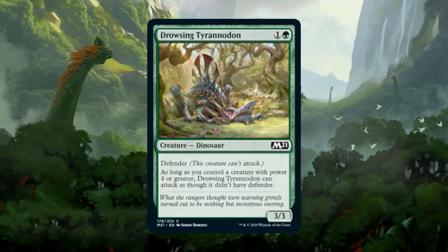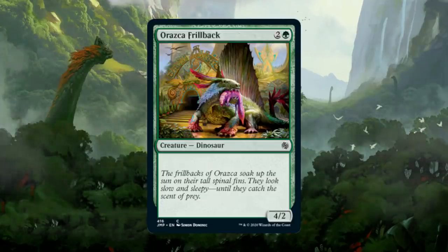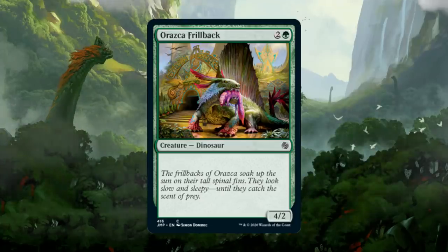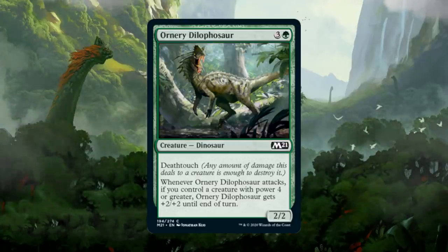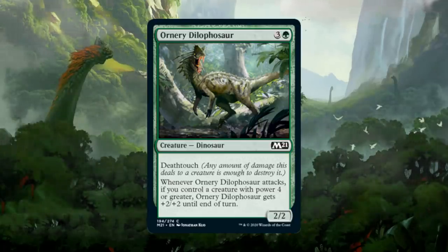Next up we have Drowsing Tyranodon, providing early defense until it can start attacking. Oraska Frillback is a great way to enable the Tyranodon, as well as our next card — the Ornery Dilophosaur, a 2/2 deathtouch creature on defense and potentially a 4/4 on offense. Clever girl.